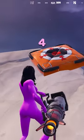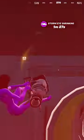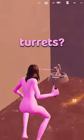Busting eight myths in Fortnite Season 4. Can you get into the vault using a rocket ram? Does C4 one-shot turrets?